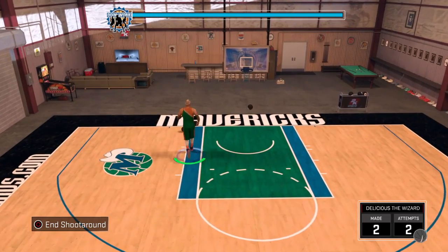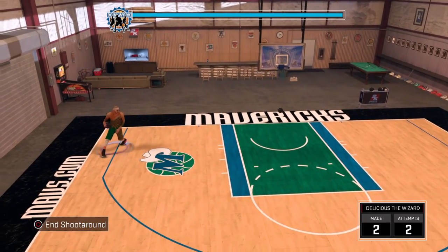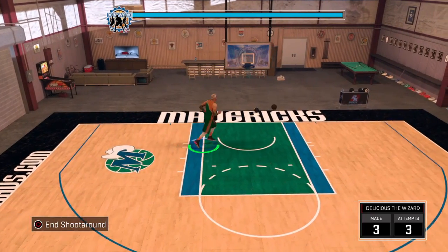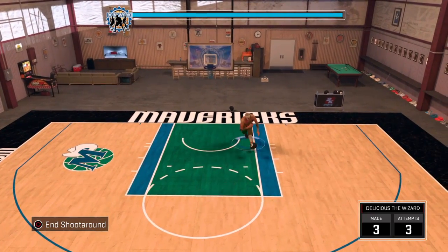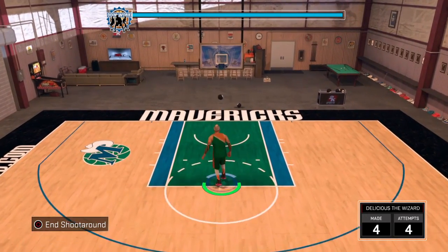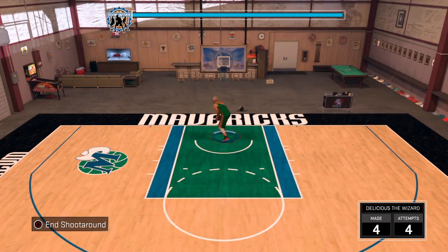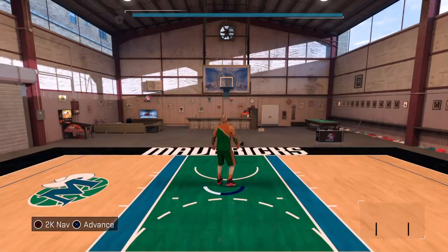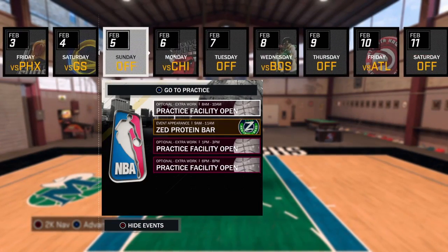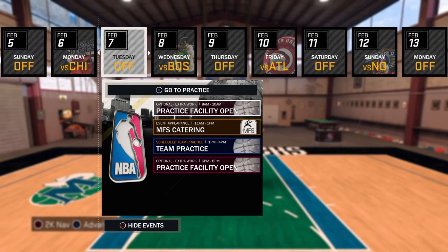I don't know exactly what it affects. It seems pretty obvious — your offensive consistency — but does that mean shots you didn't necessarily get a green on, does it make them more likely to go in? Does your player consistently stay more hot during games? I don't really know. So this seems like one of those stats that polishes out your player.